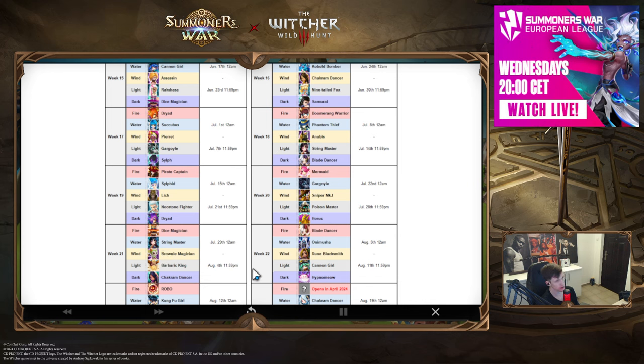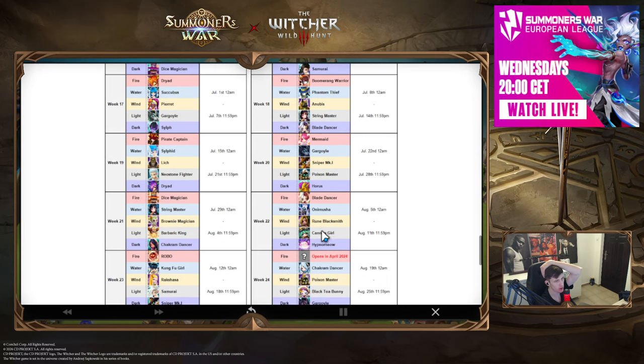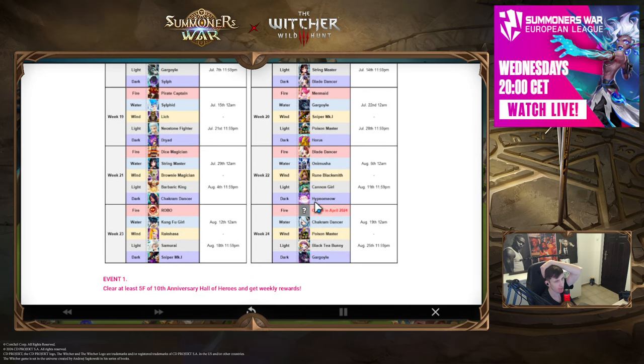Week twenty-two: I would probably go for Hypnomeow instead of Cannon Girl. Cannon Girl could be cool, but Hypnomeow is just such a fun and good unit — for siege offense you've seen me use him with Aria. Cannon Girl could potentially be used in RTA as well, but I'd go Hypnomeow — I think he has a brighter future. If you have these units already, take skill-ups for whatever you need.